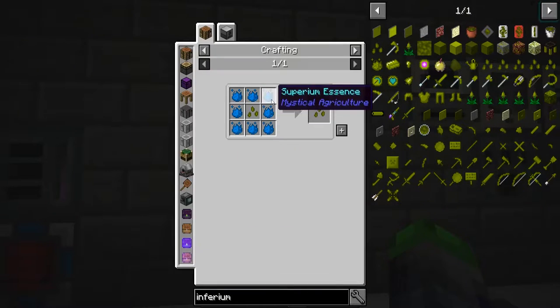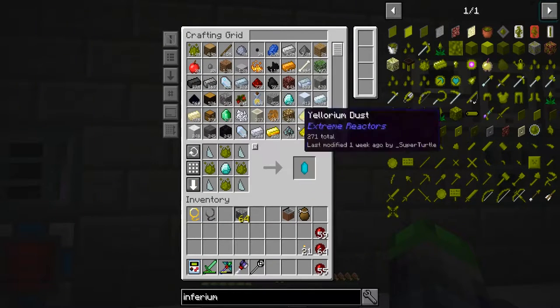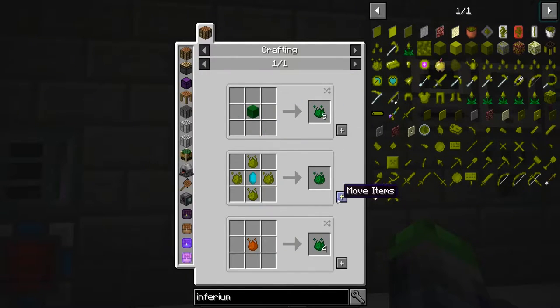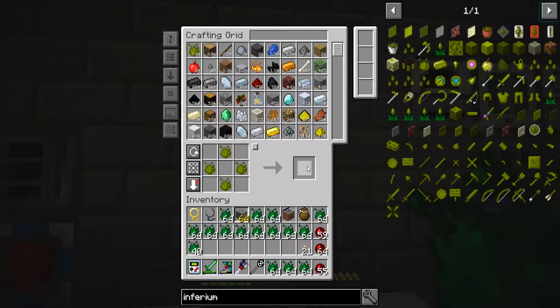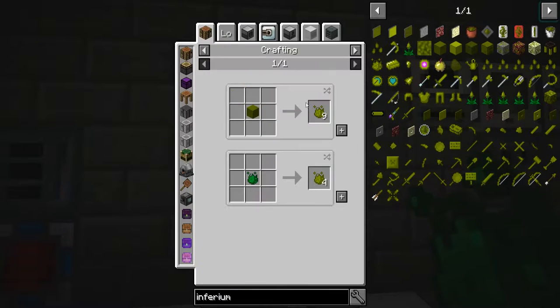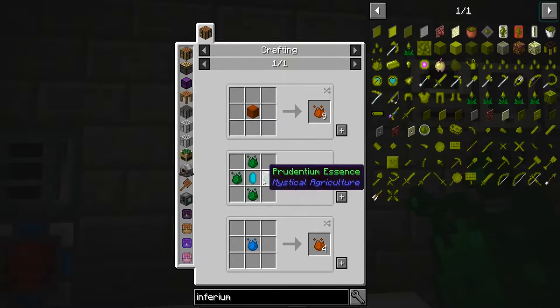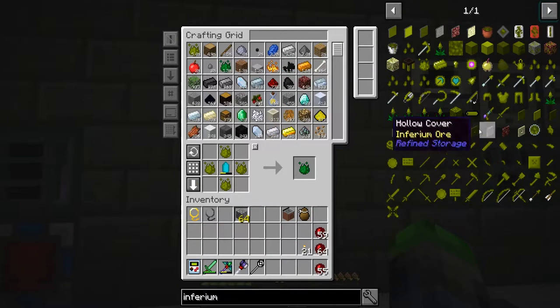We have tier four now. To make tier four seeds we're going to make a few of these real quick, just in case. We're going to make a bunch of tier twos as well. Already done with that, so let's make some — not normal infirmium essence, tier five — I wish. Got it. Full inventory, that's good.